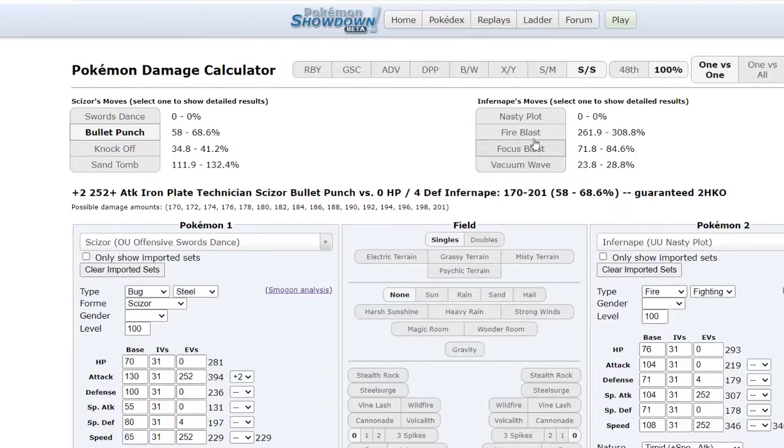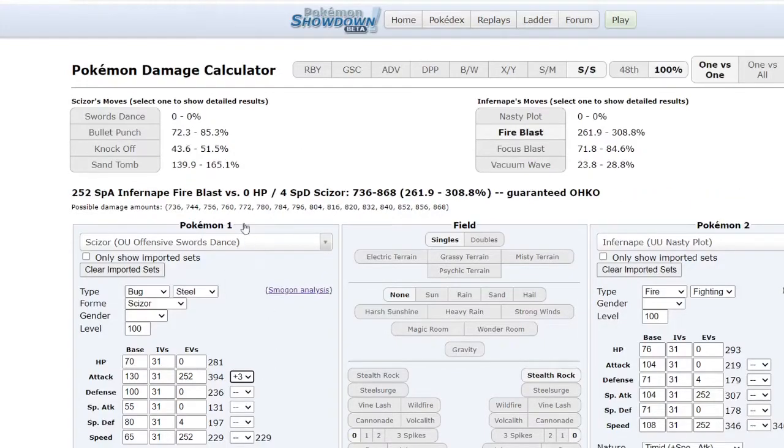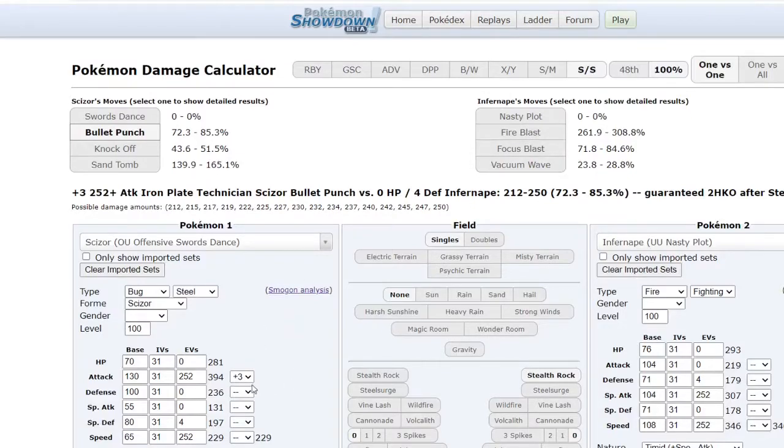At plus four with an Iron Plate boost you basically kill Infernape in one shot, and you have multiple setup opportunities to get there. Even plus three will still kill it. So just two SDs and you're set. You can also run Iron Plate with Life Orb or Leftovers — it's kind of a toss-up. I personally like Iron Plate because I don't have to worry about taking recoil damage from Life Orb, that's really the main benefit.